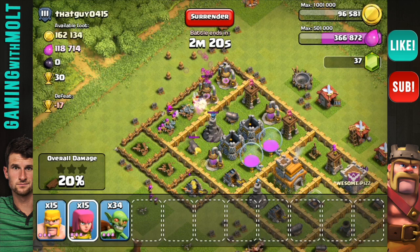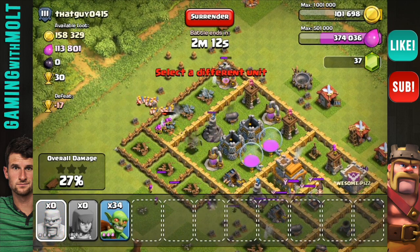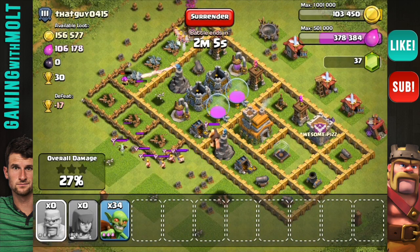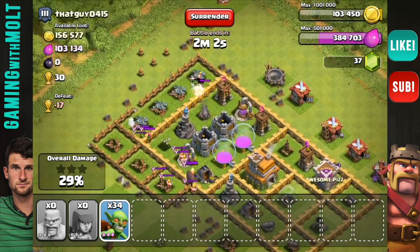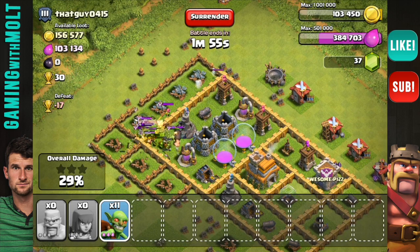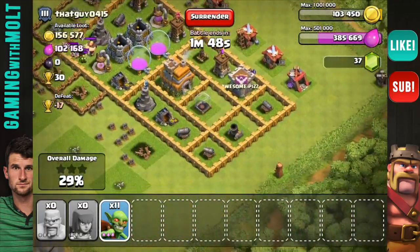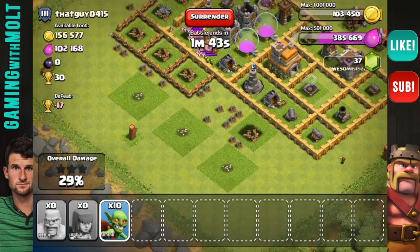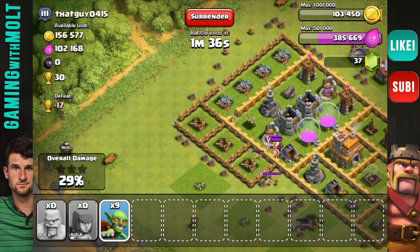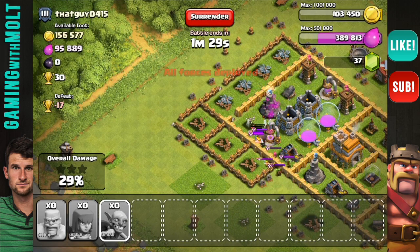We're going to keep dropping our Barbarians up there at the top. I really want my Archers to focus on the Cannons and the Wizard Tower so they can take them out. He does have Clan Castle Troops, but at this level I'm not really too worried about those. I really wish my Archers would have taken out that Wizard Tower because now it's just going to kill all my Goblins as well. I'm going to drop a Goblin down here on the bottom and drop the rest of these guys in here.